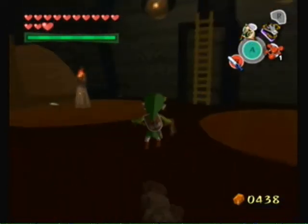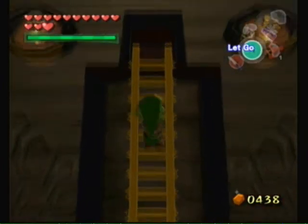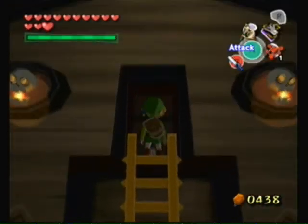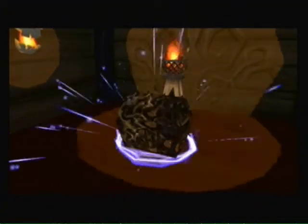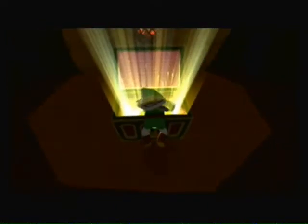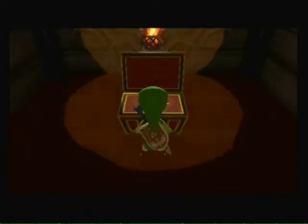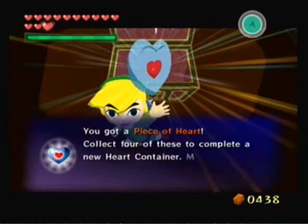Luckily you can hit them with a hook. I've heard of a left hook, but not like that. Bad joke, I know. Oh, spiked treasure chest — haven't I mentioned that means one thing? Exactly — a piece of heart.